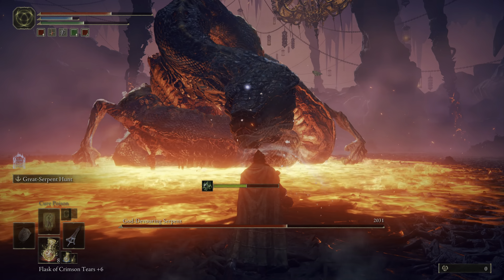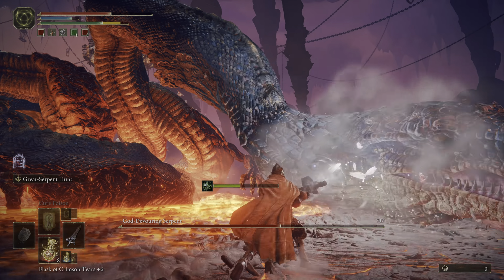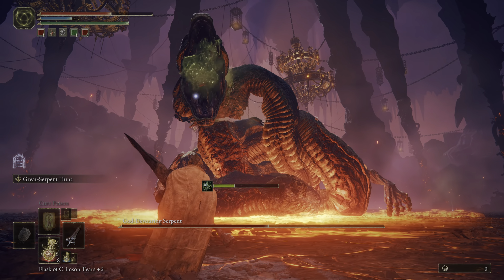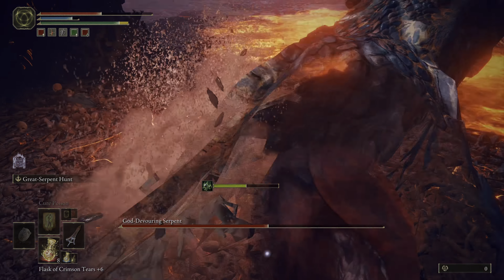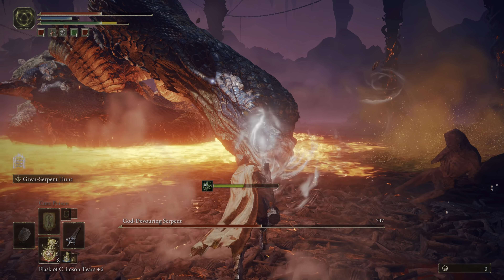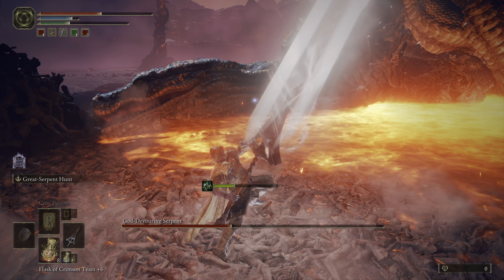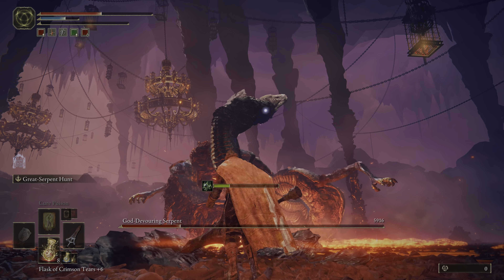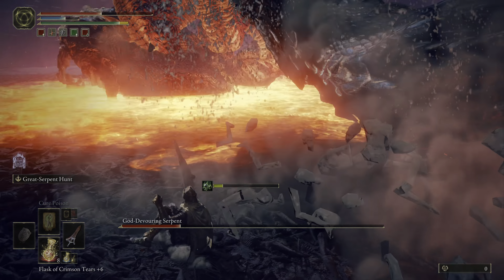Here in Phase 1, the boss has a few attacks. It can slam its head at you either twice or three times — sometimes very rarely just once. The tell for the third one is to look through the rubble and wait for the boss to open its mouth; once the boss opens its mouth, that's when you dodge. All the while, you want to be weaving in R1 attacks. If you get the boss stunned, keep hitting R1 on the way down, and then once it's fully down and you have a little stamina regenerated, that's when you do the special L2 attack.